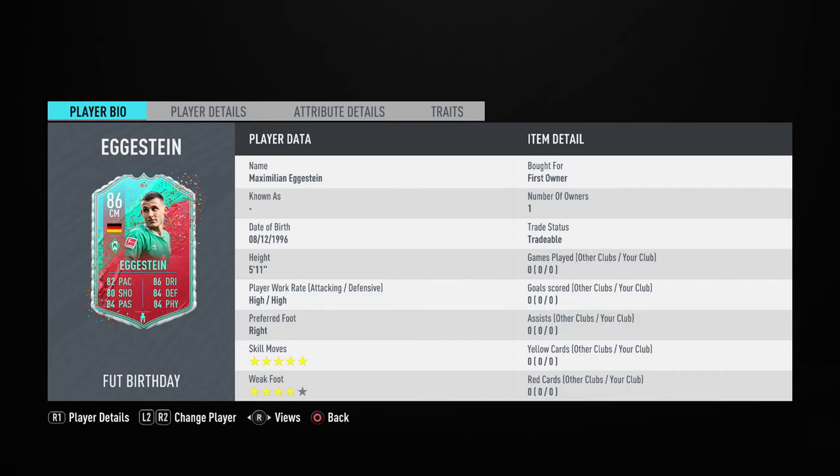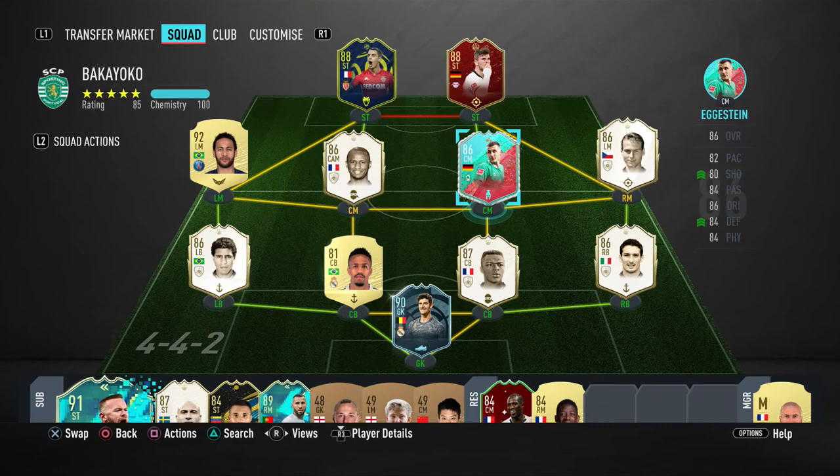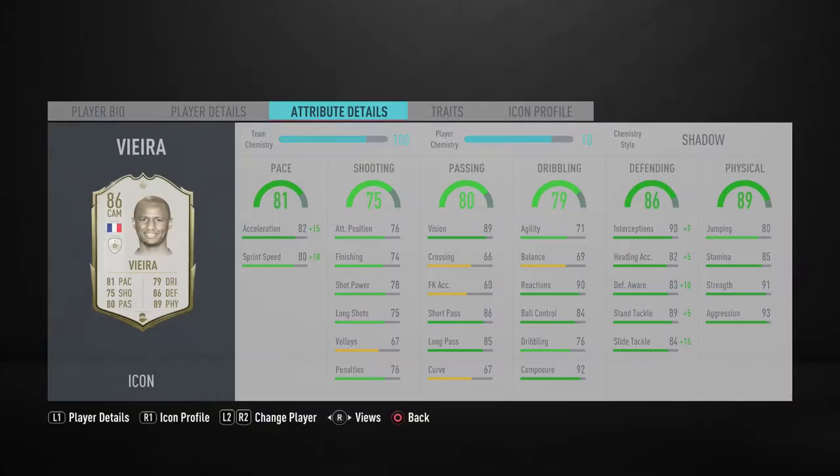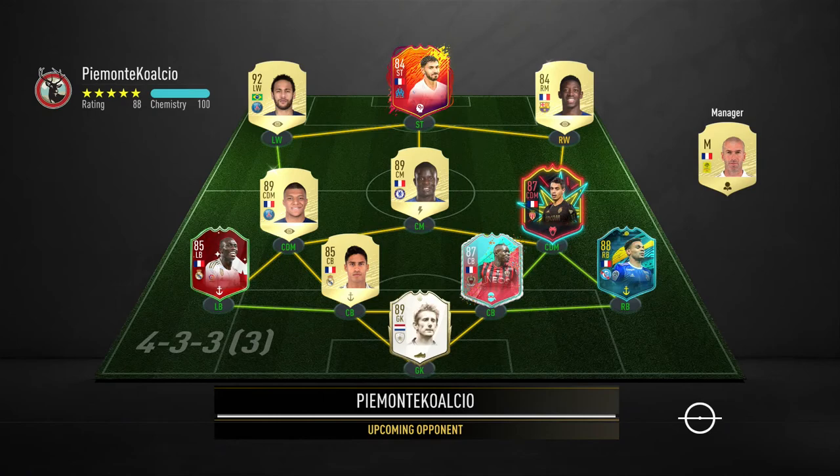This guy has five-star skills, four-star weak foot, and high/high work rates. We threw him into this team trying to complete the Bakayoko objectives. I just need five more wins with scoring and assisting from midfield, so that's why he's on the team and everyone here is in midfield, except Vieira.